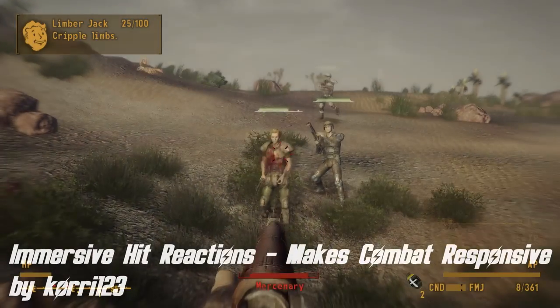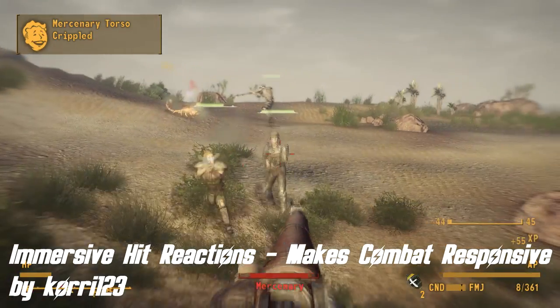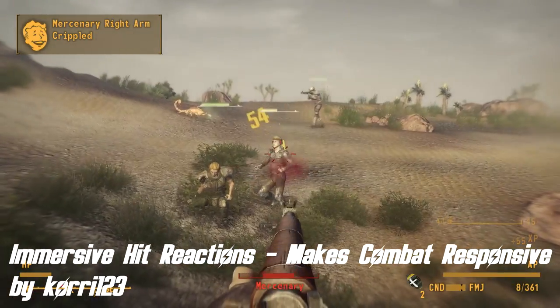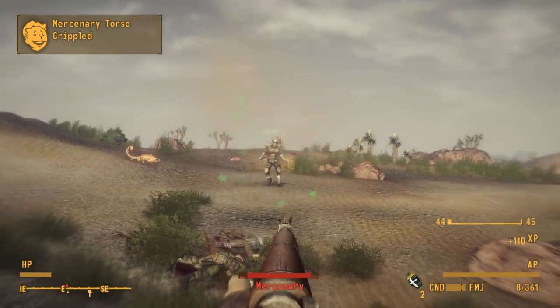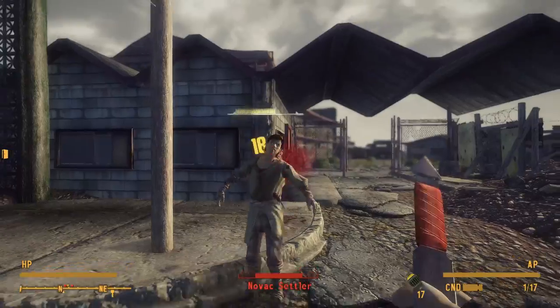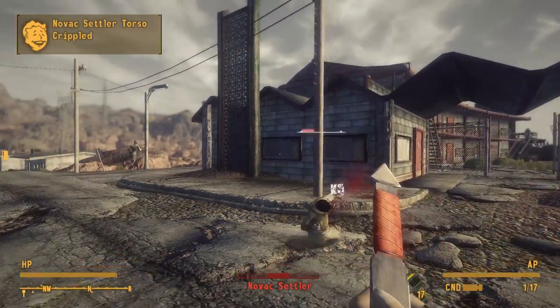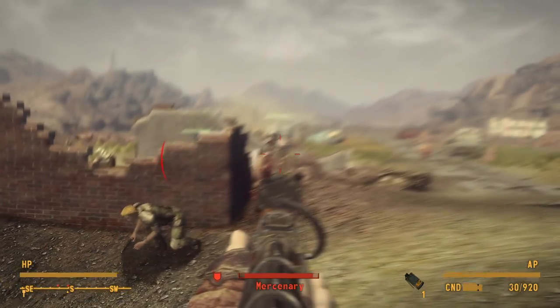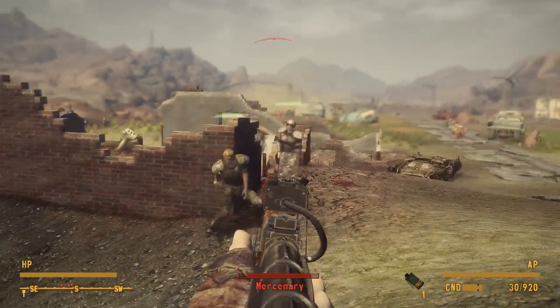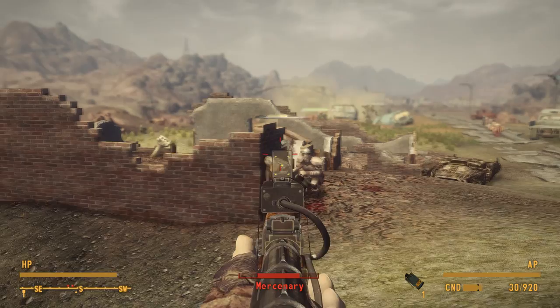Next up, we have Immersive Hit Reactions by Cory123. This mod tries to make combat a bit more interesting by making enemies react to your shots instead of just powering through them like nothing happened. Now, when you shoot an enemy, he will stagger a bit, giving you a chance to catch your breath or attack him even more. This can be very useful, especially against stronger enemies that take a lot of bullets to kill. This way, you can use some actual strategy in a fight.